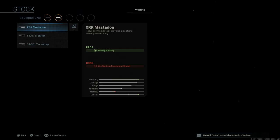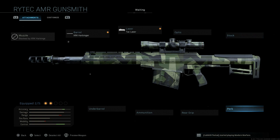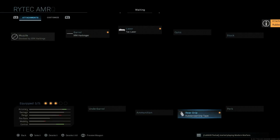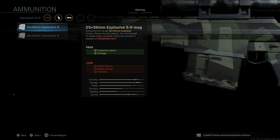We're going to go with the base stock, although you have options like the tack wrap to increase ADS speed — a really nice option — but we already made that up with the laser. We're going to skip the perk for the rear grip and go with the rubberized grip tape to assist with recoil control. It's very key to get as much recoil control as we can to take advantage of the semi-automatic fire rate and get multiple shots on target.